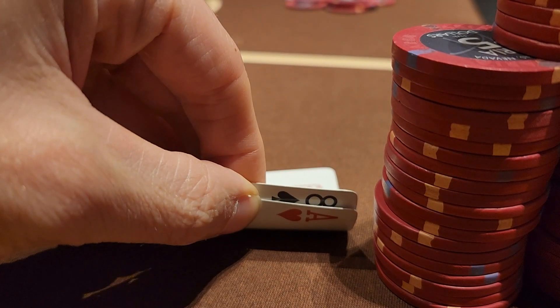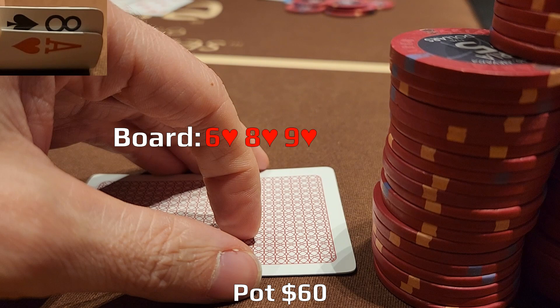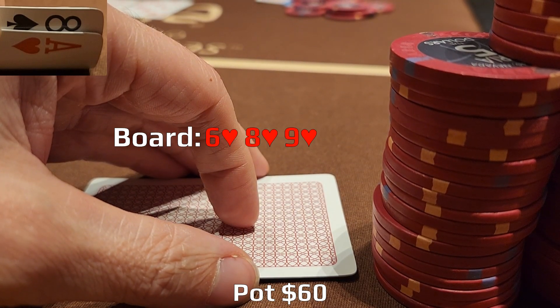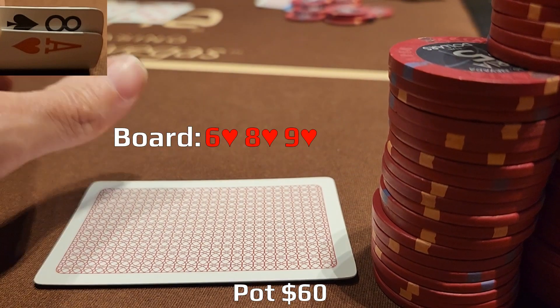In the next hand, we're in the big blind with ace-eight. There's an early position open to $15 with two callers. Not exactly a premium holding, but closing the action it's a fine call multi-way. The flop comes six, eight, nine, all hearts. Middle pair and the nut flush draw is pretty nice in this spot. Being first to act, I check. Middle position opens to $20 and it folds to me.